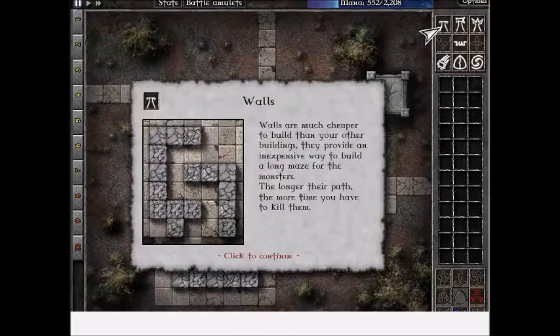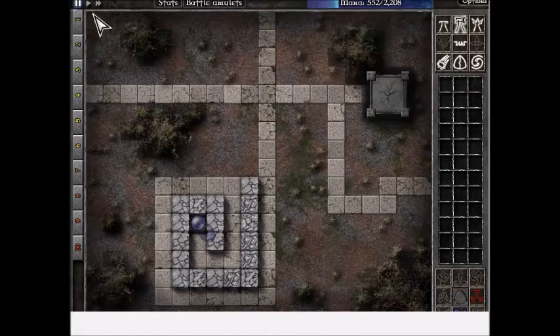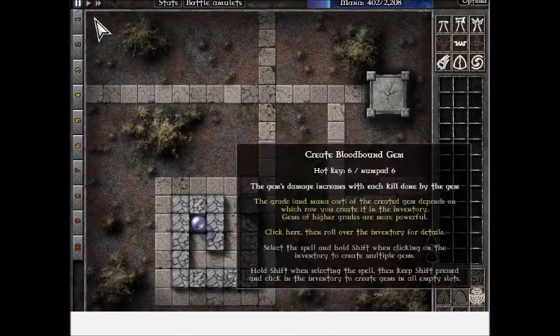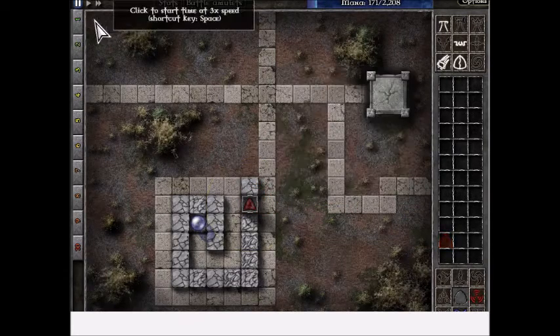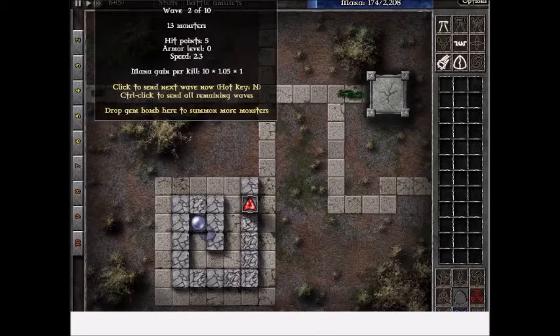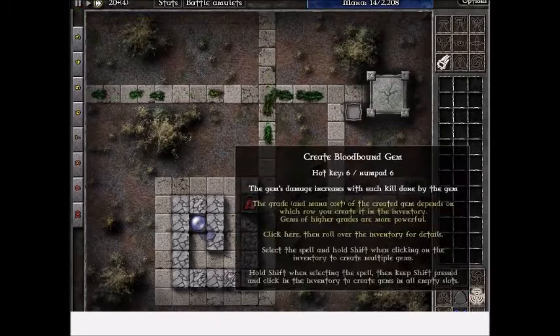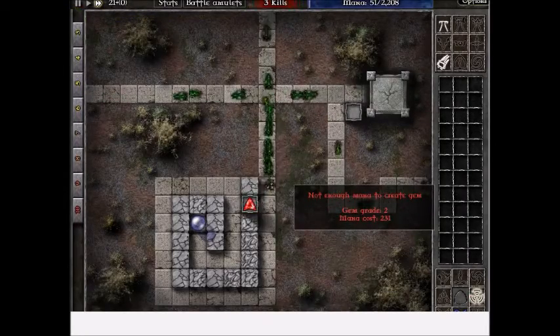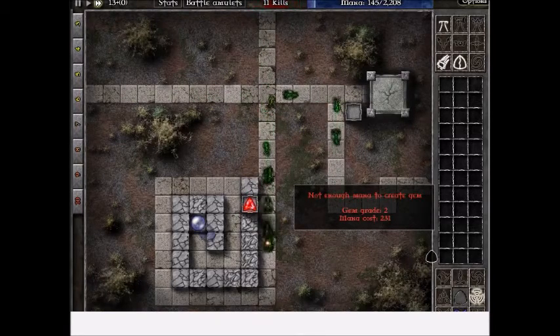This one starts off with no towers to put any gems in. First I have to get a tower, put it on a good spot and add a gem — as much as I can afford at this stage of the game. This is a bit longer as there are more monsters within each wave.